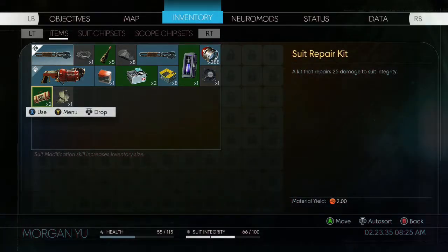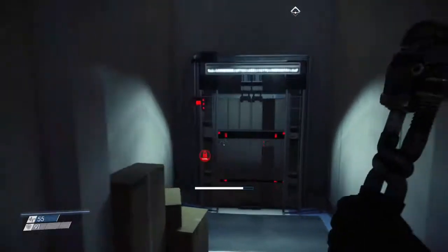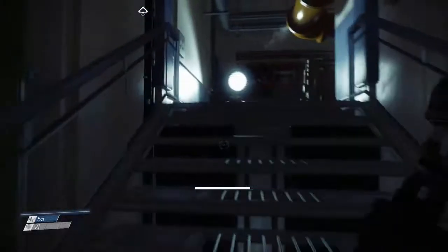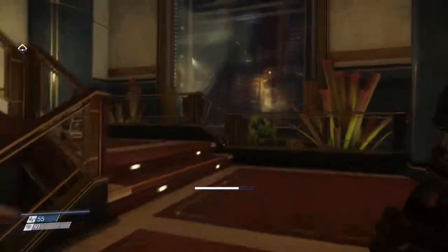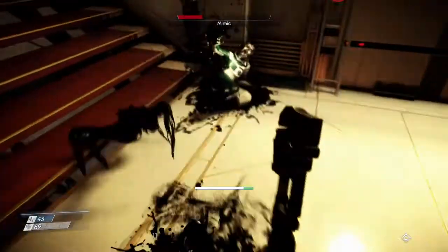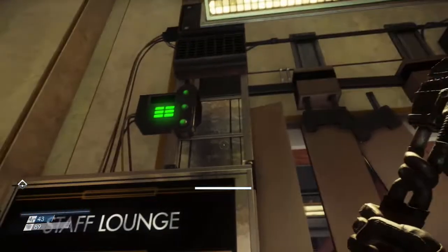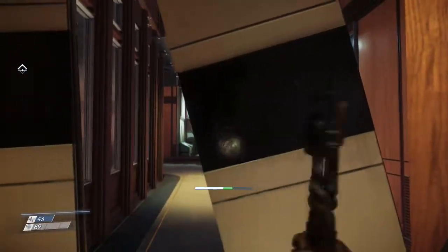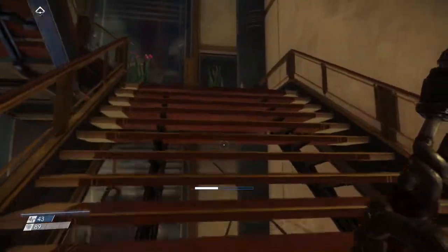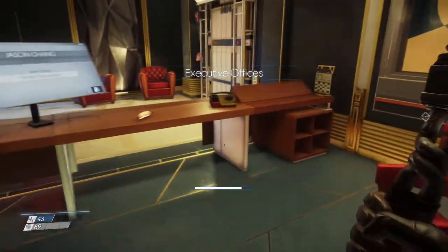Do I go around here? Nope, that needs another key card. Here are the stairs. Break it. Got him. There's more stairs. Here we are — executive offices.